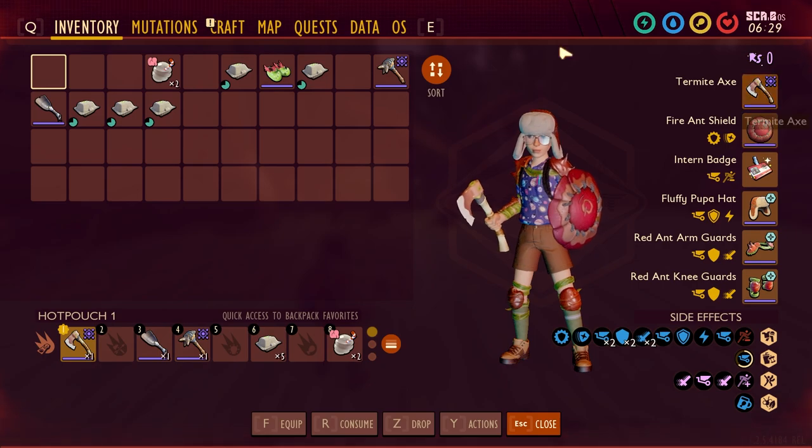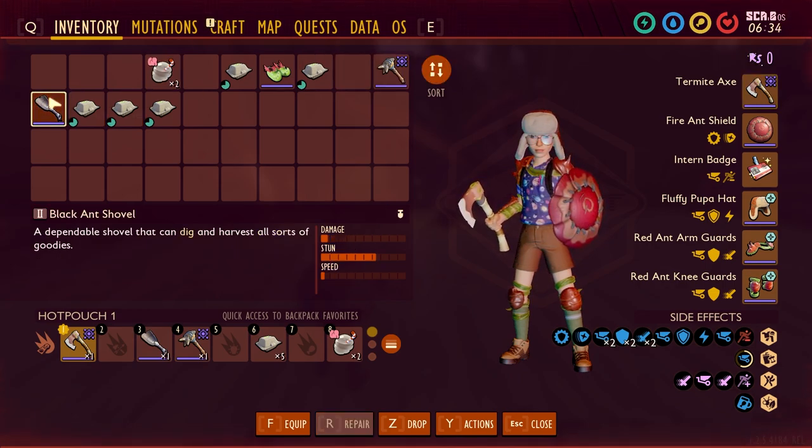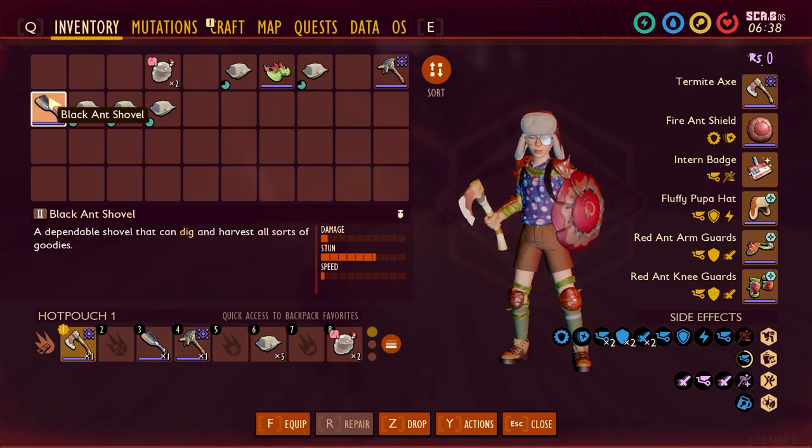The first thing we're going to talk about is the tools you're going to use — tier 3 tools. They don't need to be upgraded; I go down the mighty upgrade for damage but honestly you don't really need it. I use tier 3 for all tools except the tier 2 shovel, which is the black ant shovel, because we don't yet have a tier 3 shovel in the game.